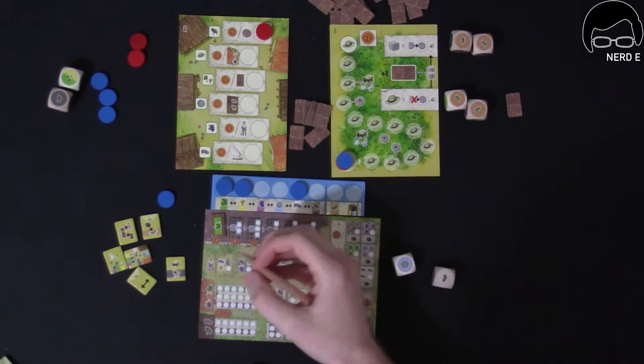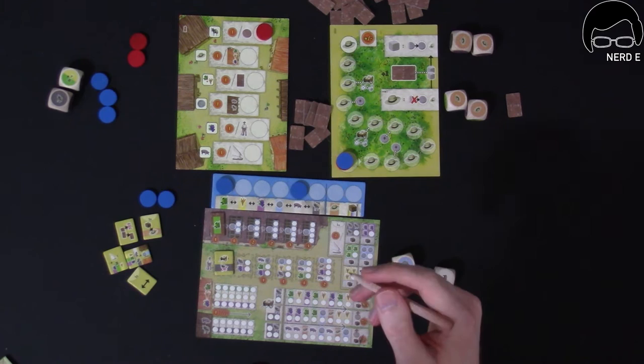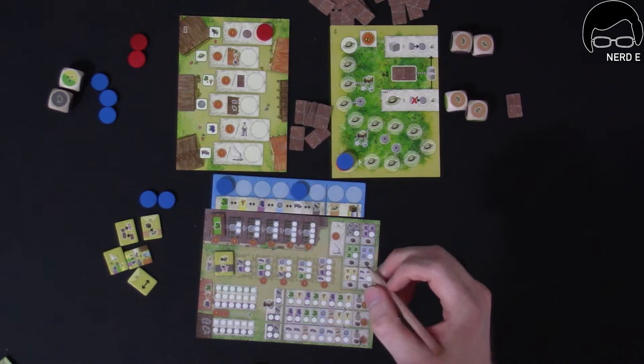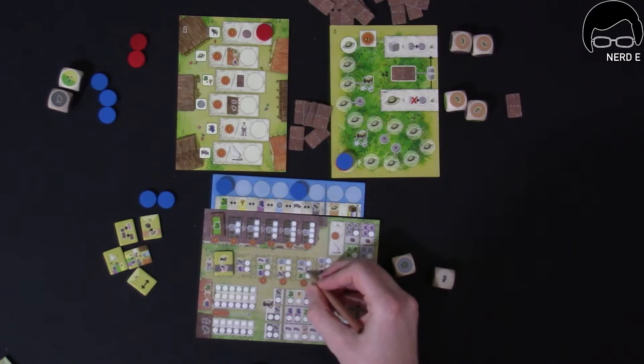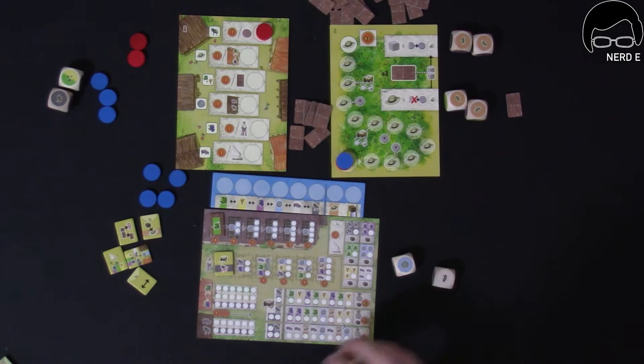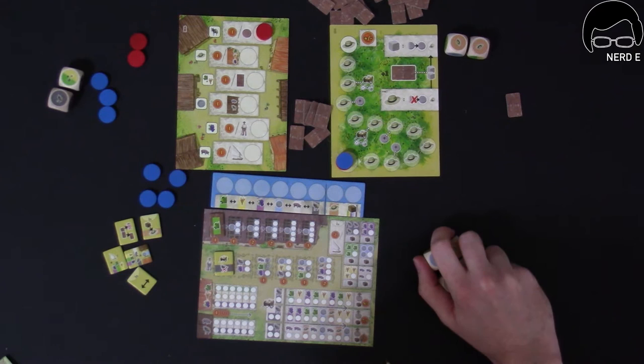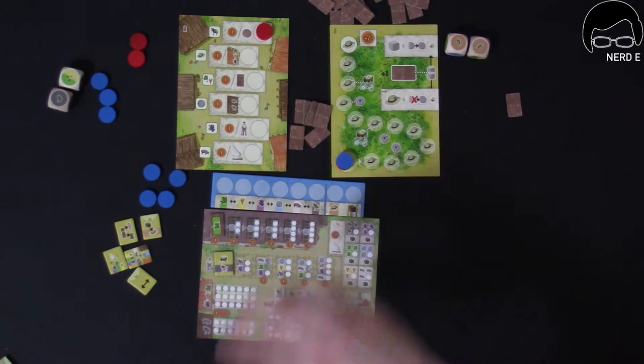We're going to do a grain here to get a worker — specifically the worker that lets us not have to use donkeys when we do our carts. Put our pig here for potentially more workers, and our olive goes here. That's what we do for this round. These will be set around and moved, and we'll put those there. Then we start the next round.